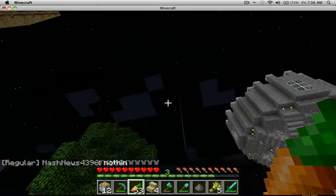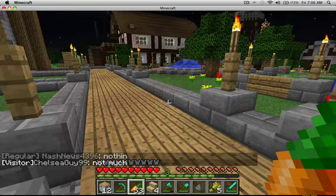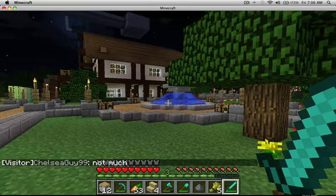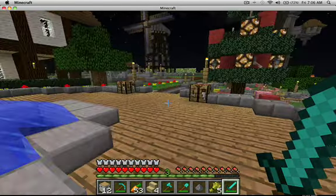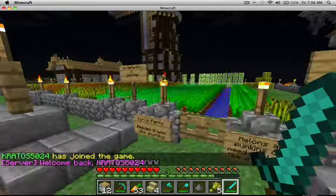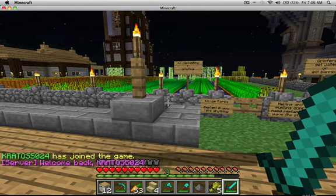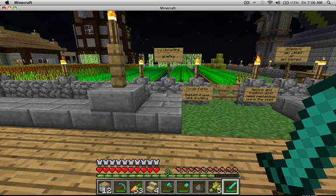You can see by my name it says 'regular' — that's basically my rank on the server. I'm going to show you guys the food supply here. This is entirely public to the village. Nobody's harvested this in a long time. The sign reads: 'No replanting equals creeping. Co-op farms replant if you take anything. Melons and pumpkins don't need replanting — leave the stock. Griefers get jailed or banned.'